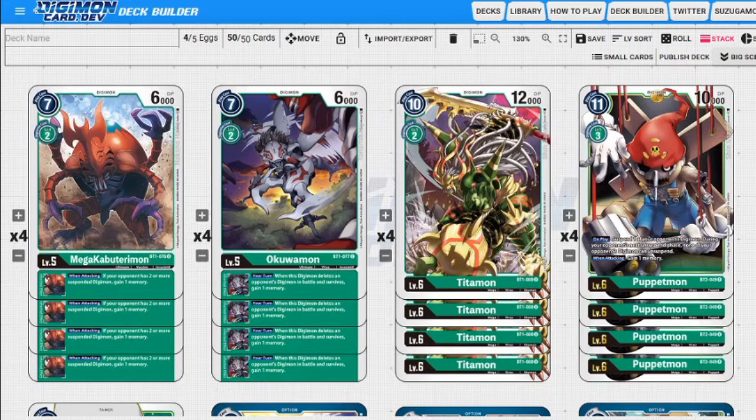Next up we get to our level fives and level sixes. Our level fives are Mega Kabu Terrimon - he's two to evolve, seven cost to hard play, 6000 DP. His inheritable skill is: whenever he attacks, if your opponent has two suspended Digimon or more you gain one memory. We also have Wakamon - two to evolve, seven cost to play, 6000 DP, same as the other one. He's a common where Mega Kabu Terrimon is an uncommon. His inheritable skill is: when this Digimon deletes an opponent's Digimon in battle and survives, we gain one memory. So both of them gain us memory while doing stuff. We won't be attacking a lot in this deck, but if you had one and you put it in and you're able to attack a few times, go for it - you're gaining a bunch of memory and your opponent can't do anything about it.